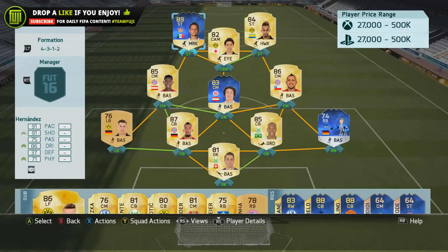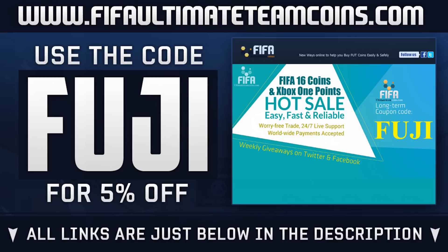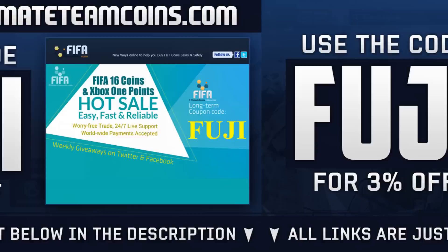Hello guys and welcome back to some more Bundesliga Team of the Season player reviews. We are looking at the 89-rated Javier Hernandez. He is currently 300,000 coins, so if you need some Ultimate Team coins to afford him, head over to FIFAUltimateTeamCoins.com and use the code FUJI for a discount. If you want to purchase game codes or downloadable content, head over to G2A and also use the code FUJI.